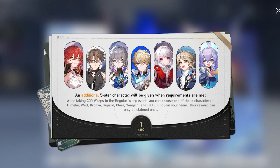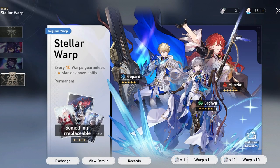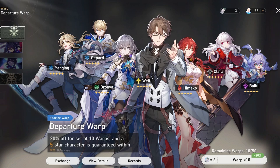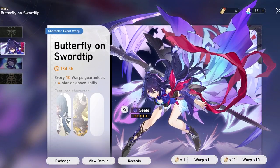A really nice feature of the standard banner is that after 30 pulls you can pick any character from the pool to join your party — that's a great perk. With pre-registration rewards giving you two free multis right away, you'll only need to save around 20-something more discounted tickets to complete the starter banner.